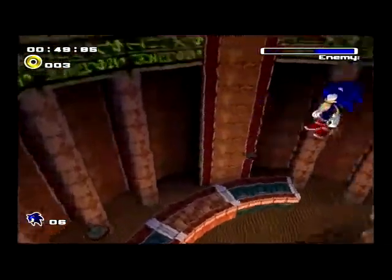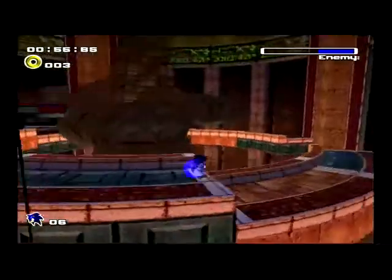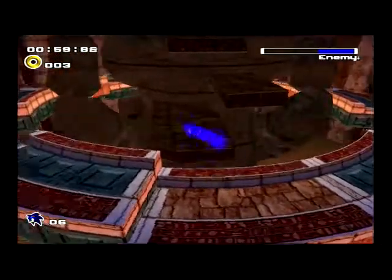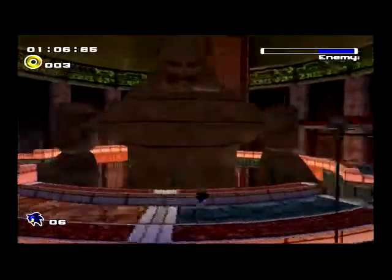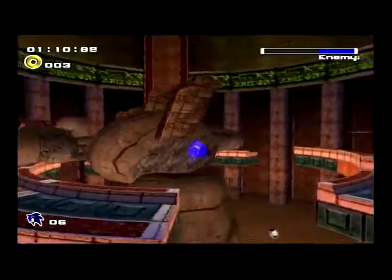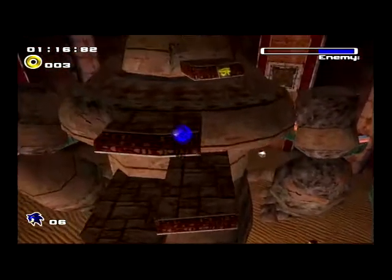So Eggman had to put those platforms there to put the bolt there. But he couldn't have removed the platforms — I guess he was really rushed for time. The Egggold is sort of like a reference to Sonic 3 & Knuckles, specifically Sandopolis Act 2's boss, where Eggman attacks you in a giant moving mecha with similar materials.